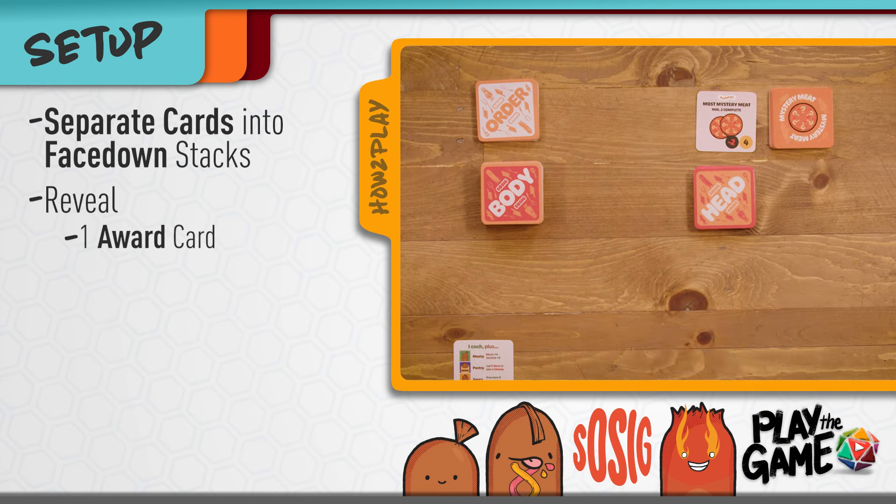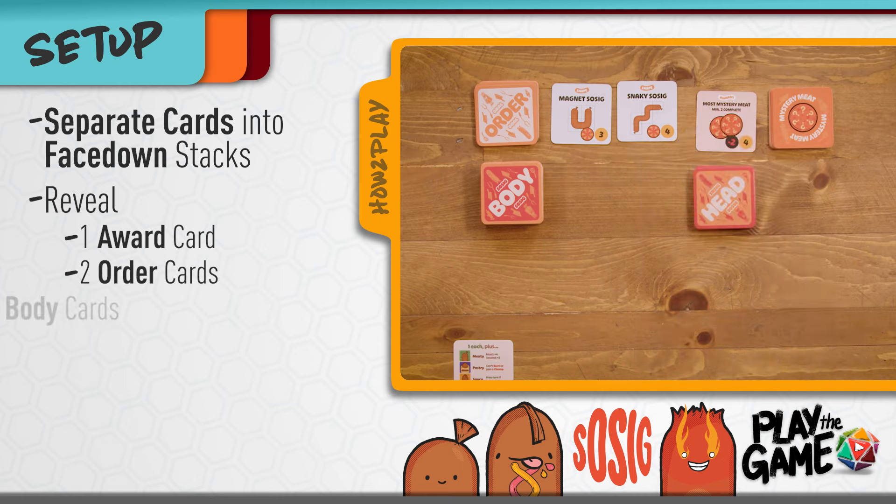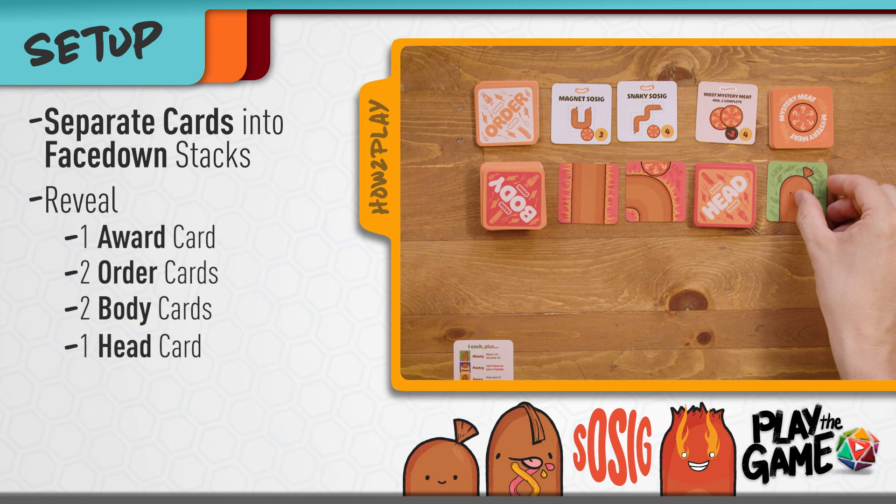First, put one award card on the table face up and put the rest of the award cards back in the box. Then reveal two order cards, two body cards, and one head card face up next to their respective decks.